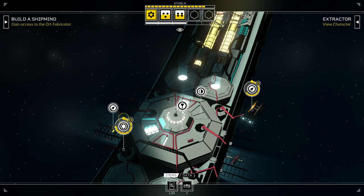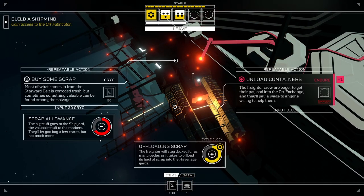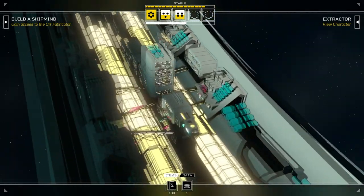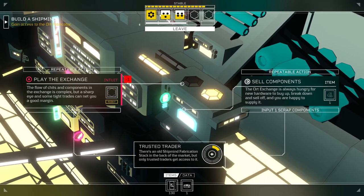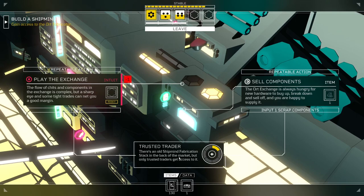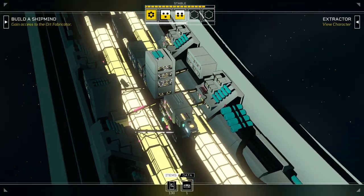There's our next objective — we need to build a ship mind. We have a hundred and thirty cryo, so we're doing quite well in the cryo department. This also means I need to buy more scrap. Trusted trader — I can play the market. If I use a six, I'll have a 50% chance for a negative. I can sell components but I need scrap components to do that, and I can't buy that many.